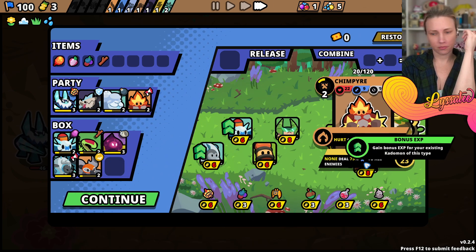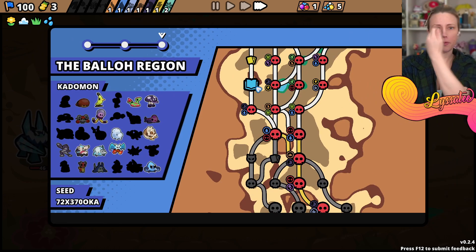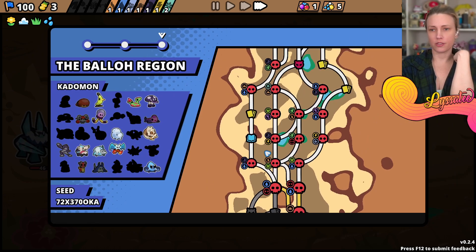Restock. This is what I want. Continue - okay. Where are we going? I wanna go this way because FOMO.